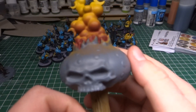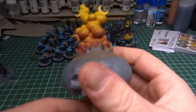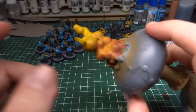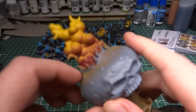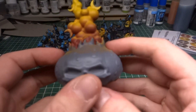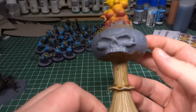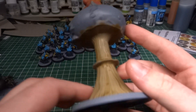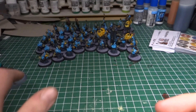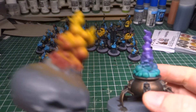And then we have the big atomic mushroom. I painted it red, then the smoke, and sort of zenithal airbrushed on orange, and then the top I went over with yellow again — so like a gradient effect. I really like this effect a lot. The head itself will probably be green or something like that. I'm probably not gonna do too much with these — I'll highlight the bottom, maybe even just dry brush it. I don't want to spend too much time on these two endless spells; giving them the airbrush effect is already going to be good enough to make them stand out.